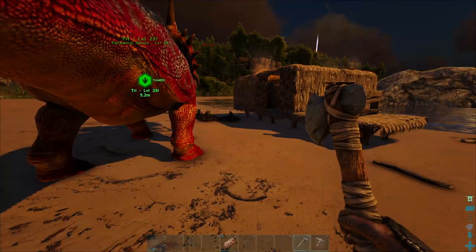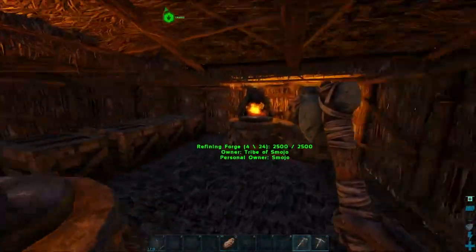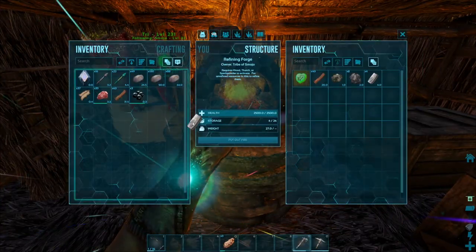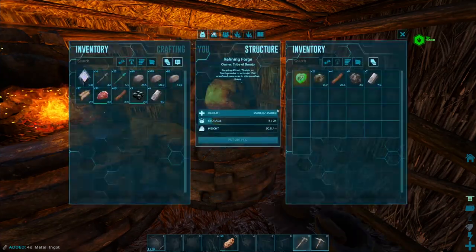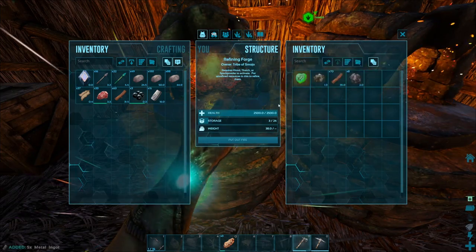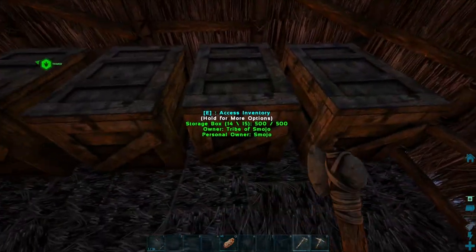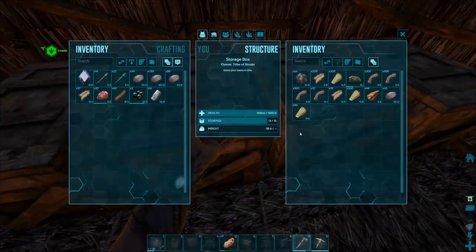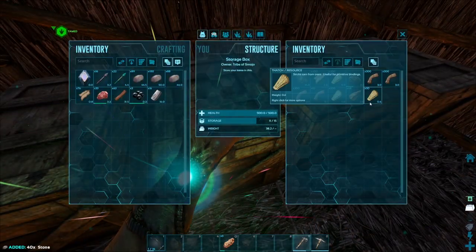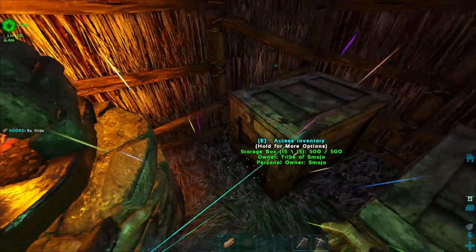A little bit of progress — I went ahead and crafted the smithy. I put a foundation here because it definitely wasn't gonna fit otherwise. We have a little bit of metal we can take out — 21 left in one forge, one left in another. We need a lot more. We need a bit of hide to craft the things we need, and we have some. I'll put everything inside the smithy — just the essentials.